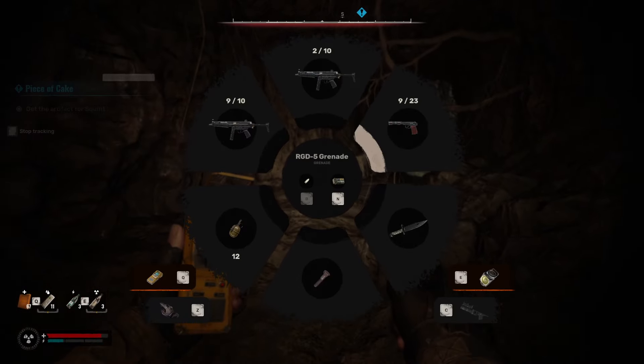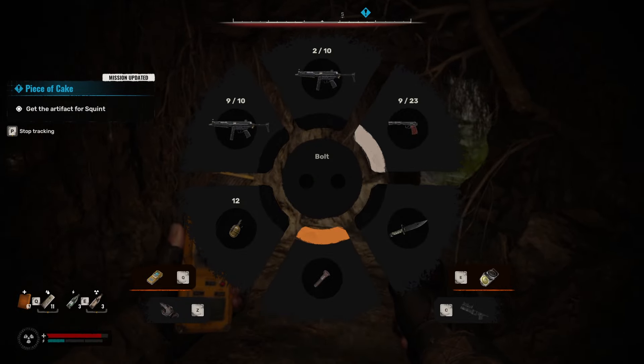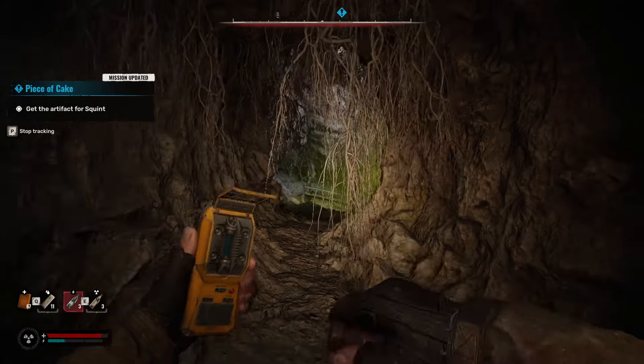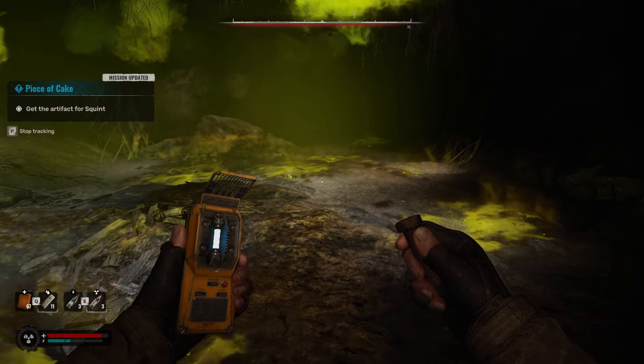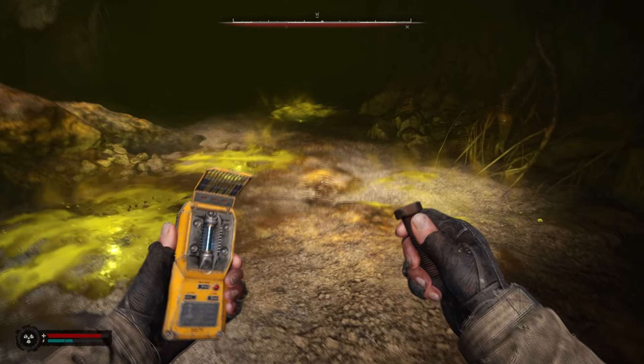You have to open up this radial wheel with Tab and make sure you have the echo detector equipped. It's on the bottom — as you can see, it's Q. If you're on controller, it'll be whatever button it says. You'll get into this room with anomalies. Now, it changes position — it's not always in the same place.